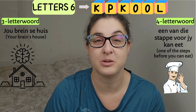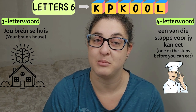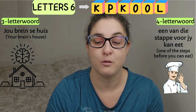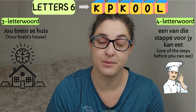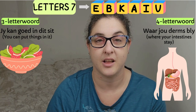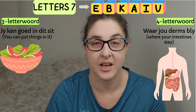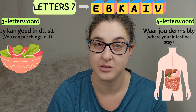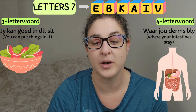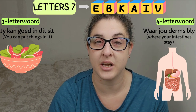Group six. Three-letter word: 'Jy bring huis' — and below that you've got a picture of a house. And the four-letter word: 'Een van die stappe voordat jy kan eet' — one of the steps before you can eat — and the picture is of a chef. Group seven. Three-letter word: 'Jy kan goed daarin sit' — you can put things in it — and the picture is of a salad bowl filled with salad. Four-letter word: 'Waar jou derms bly' — where your intestines stay — and below that you've got a picture of a human body showing what goes on inside.